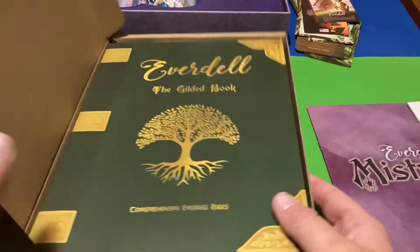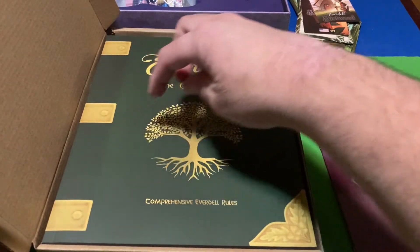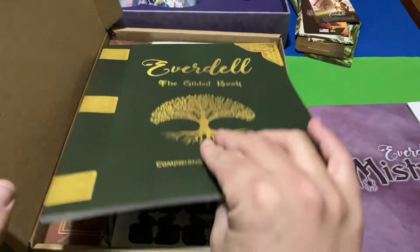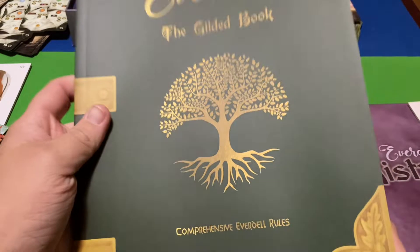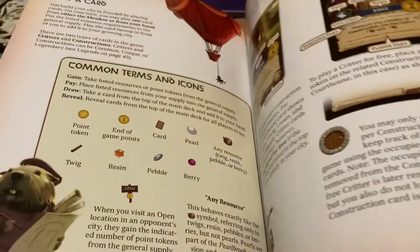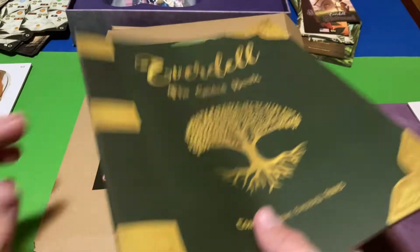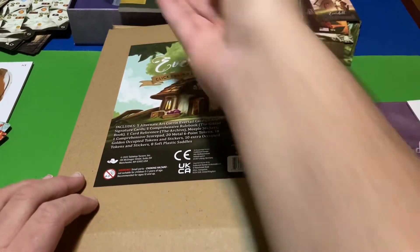So this is what's inside: the Gilded Book — a comprehensive Everdell rules compendium. It's a giant massive rulebook covering everything Everdell. Everything you would want to know to learn the game is going to be in this Gilded Book, I would imagine. Very, very cool.